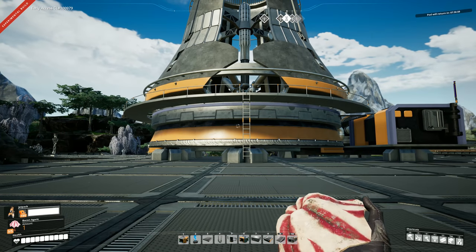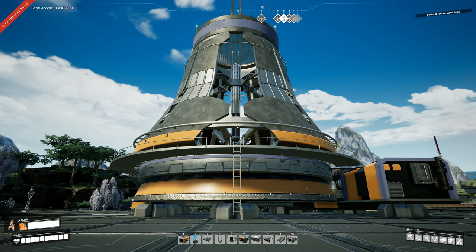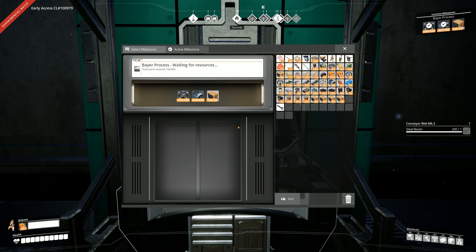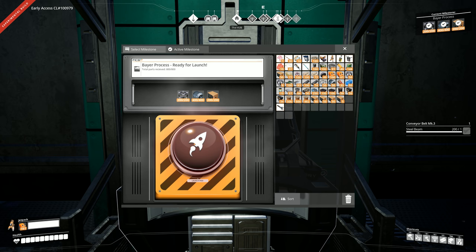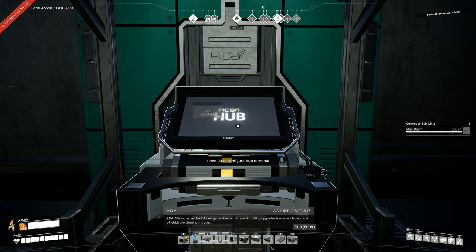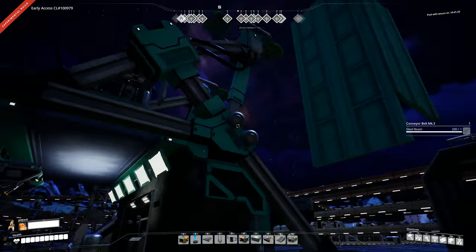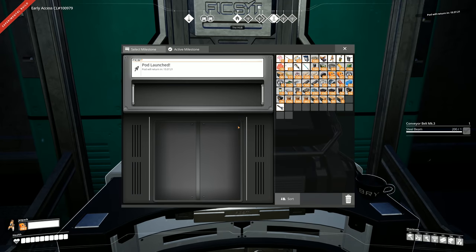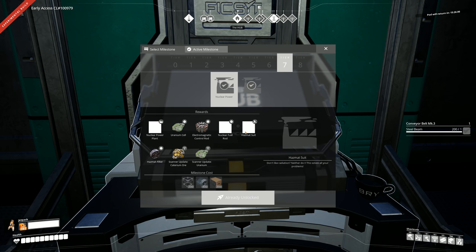We've got to get a hazmat suit, hazmat filters, scan for the uranium, and head out and find it. So I jumped ahead again — went and collected some more parts to get this base process stuff unlocked. Milestone reached: a new generation of parts and building upgrades is now available, most of which are aluminum based. I needed to unlock this to build the aluminum stuff I need for the hazmat suit. I do have some bauxite from previous playthroughs, so hopefully I don't have to set up the whole mining infrastructure.